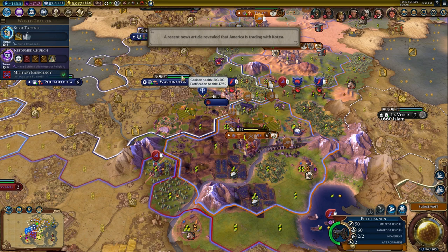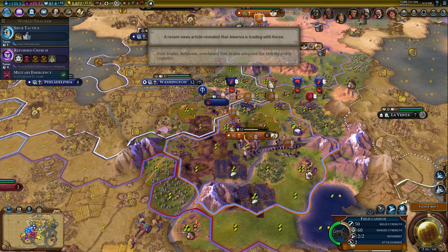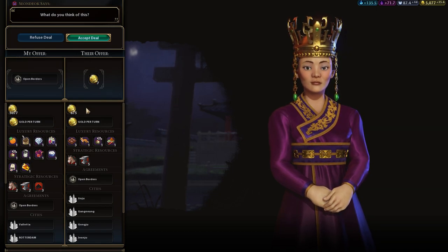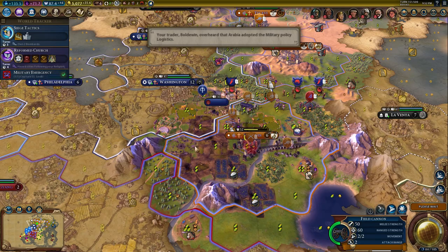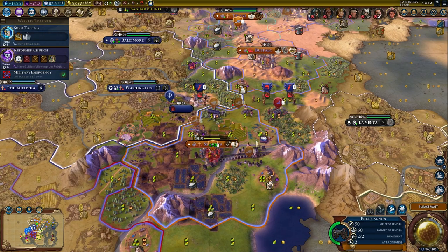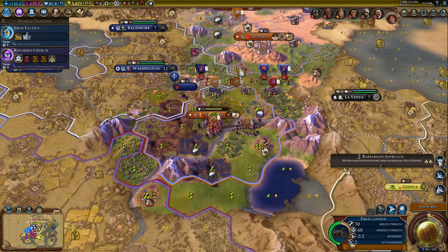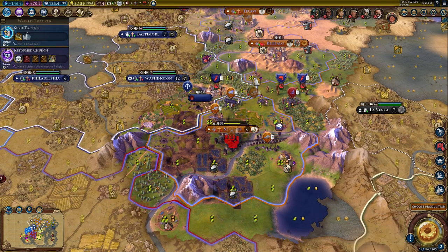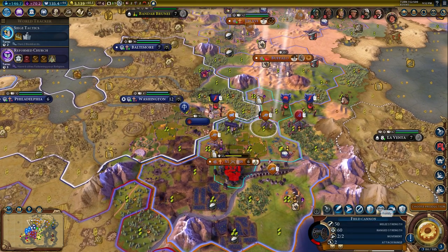Washington is being attacked, but not very much so far. They want to pay me 7 gold for open borders - you know what, no, because our units are kind of stuck somewhere. Yeah there's a unit here that's stuck. I'm going to leave you there. So next turn this place is rebelling - I have no idea what that means right now. I imagine it's not a good thing.